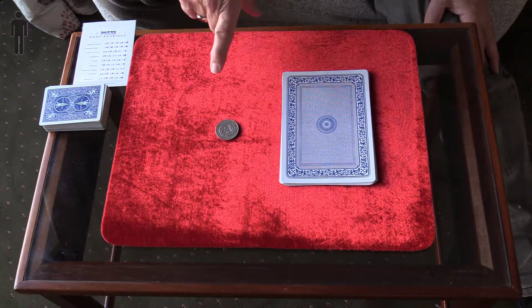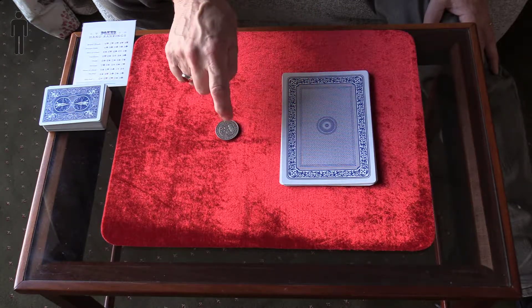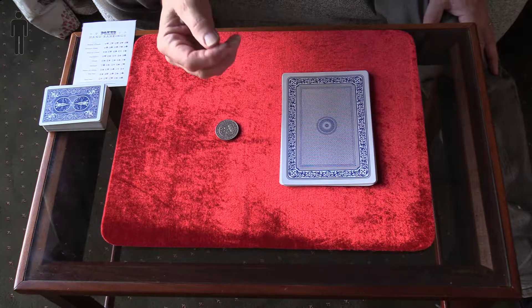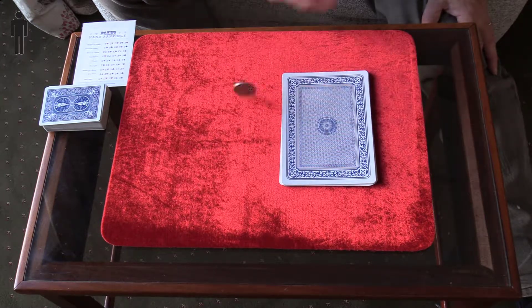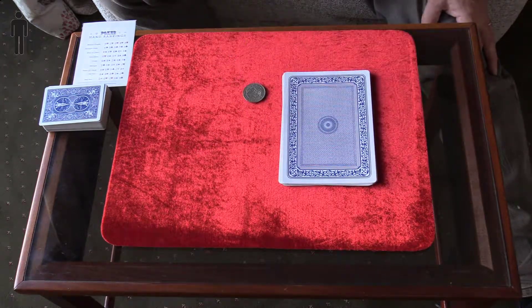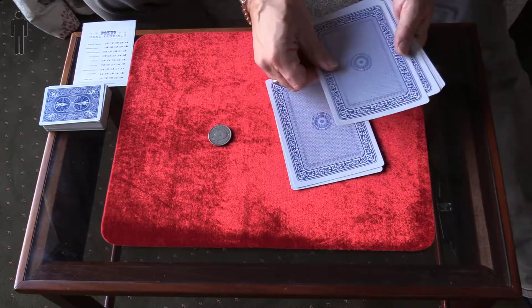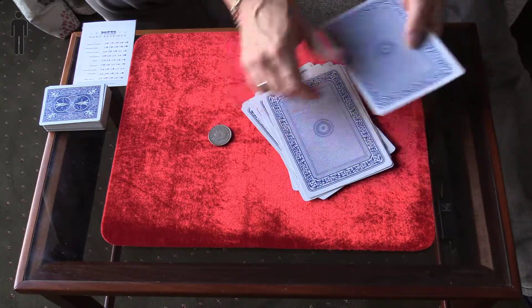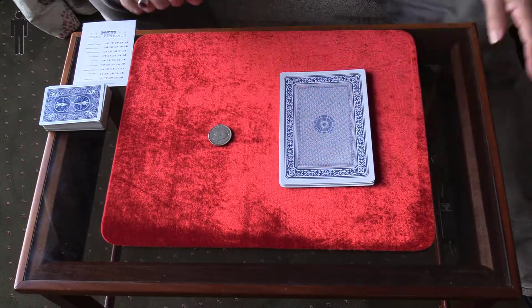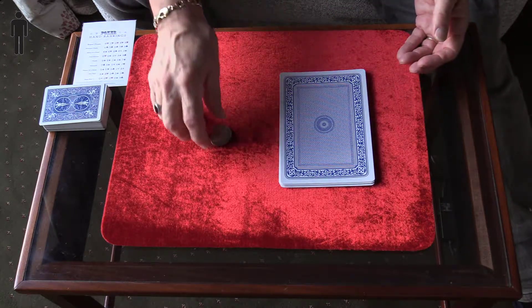What I have here is a coin and some cards. The coin is there simply to replicate you making choices — you're going to make all the choices, and we'll do this just randomly by choosing heads or tails. Over here we've got one, two, three, four, five, six, seven, eight, nine, ten cards — enough for two hands of poker. We're going to play a game of poker, but you're going to make all the choices.